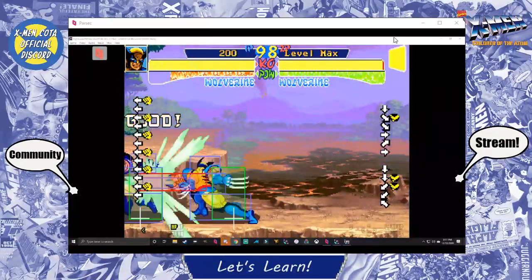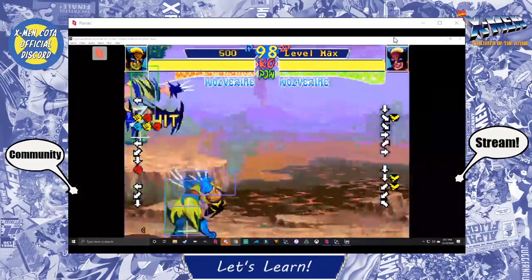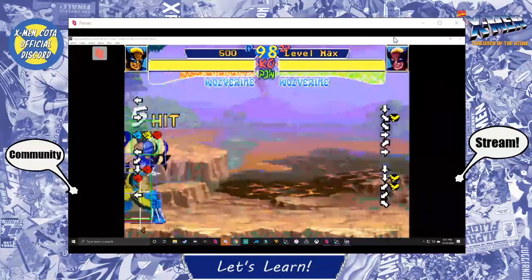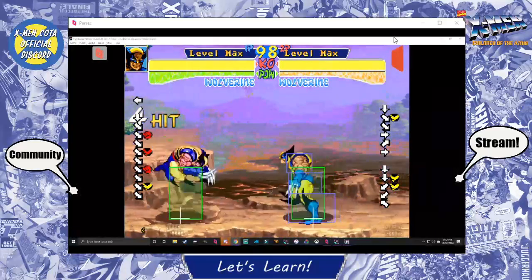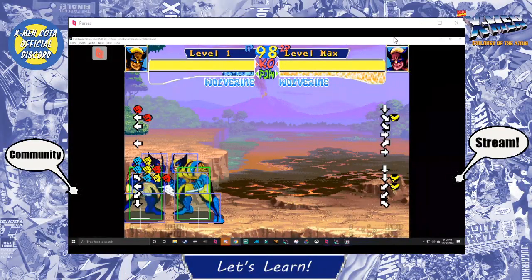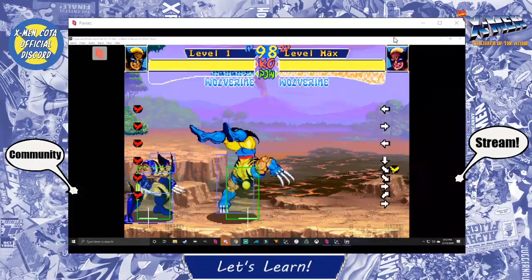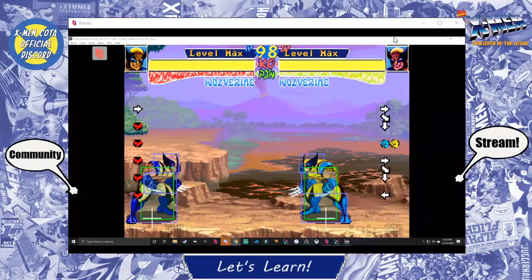In instances where Sentinel is doing a full-screen rocket punch and you're using a character with a quicker projectile super like Cyclops, you can punish a full-screen rocket punch attempt with an optic blast super. BigNasty was asking about the startup of Wolverine's super — I checked and it's three frames. Three frames? His hard kick is two frames standing, so his super is one frame slower than that. For reference, this means the move is extremely fast. Another thing about the guard cancel: Wolverine is invincible on the startup of that super, which is what makes it so powerful.